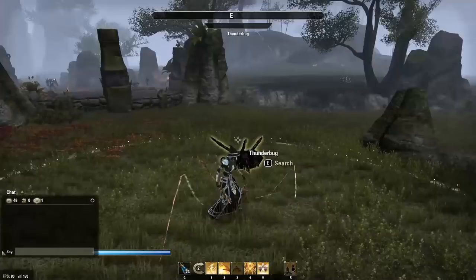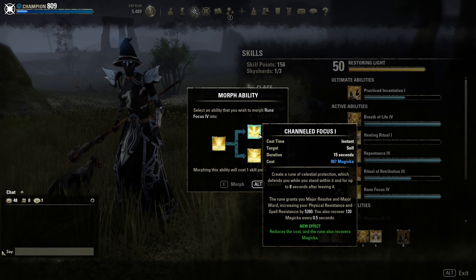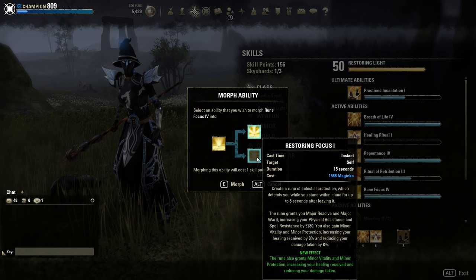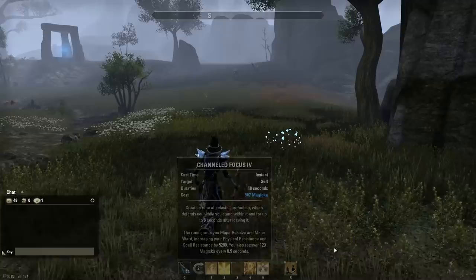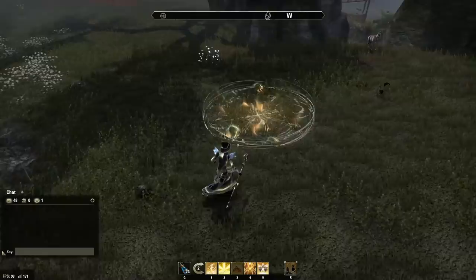Rune Focus has two morphs. Channeled Focus is a really strong Magicka resource management tool — it reduces the cost and the rune also recovers Magicka, gaining 120 Magicka every half second. It only costs 900 Magicka and lasts 15 seconds. Restoring Focus gives you Minor Vitality and Minor Protection — 8% more healing and 8% less damage taken. As long as you stand in it, it's really nice; once you go out the effects last another 7 seconds, and stepping back in for even a second refreshes all your buffs.